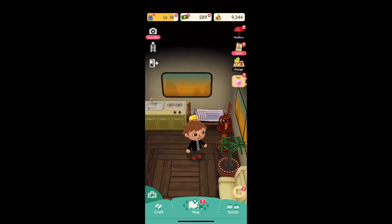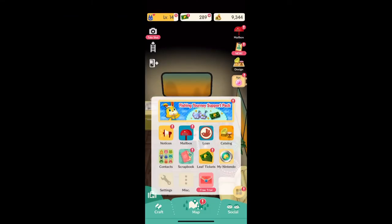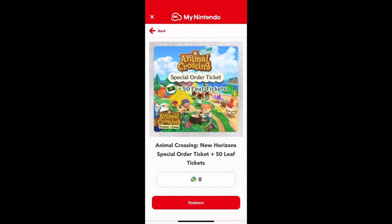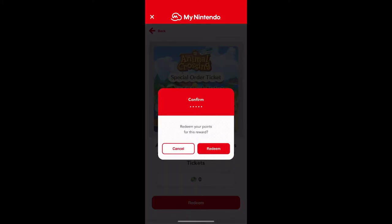All you have to do is go on Animal Crossing Pocket Camp, click on My Nintendo, and it's free. You just got to claim it — as you can see on the top left right here, you have to claim that. And it'll give you a nice little download code to put in the Nintendo eShop on the Switch.